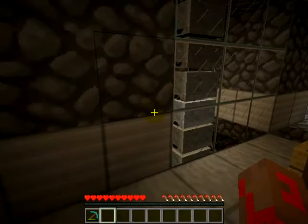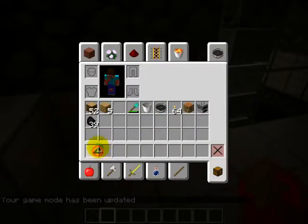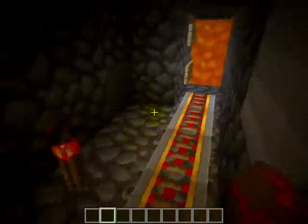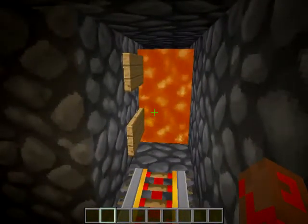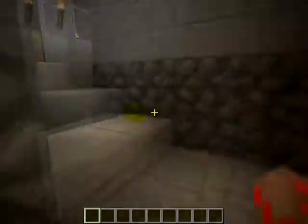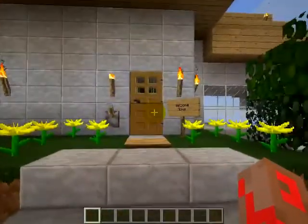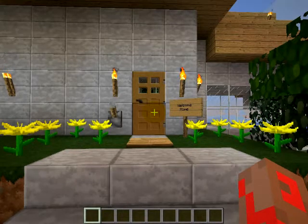I'm going to go ahead and change the mode to creative, just because this world was someone's survival world originally. It gets boosted up here — there used to be a cart booster right there. This lava would also break the cart instead of there being more track to work it into the hopper.